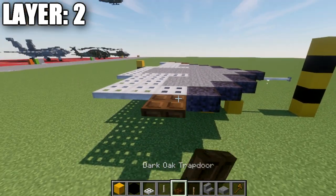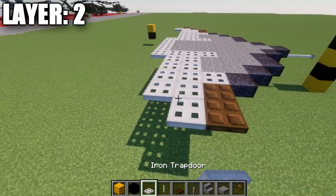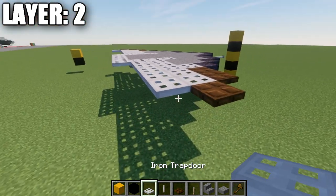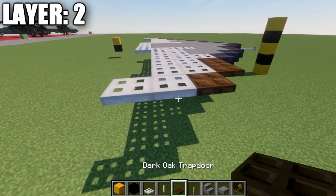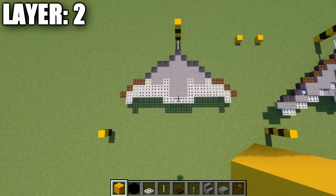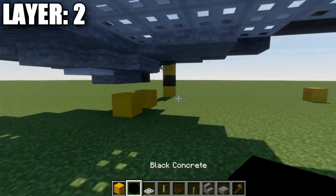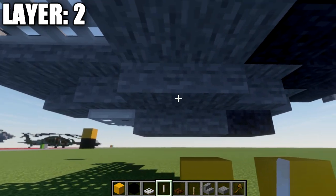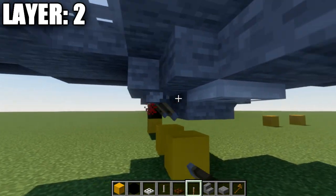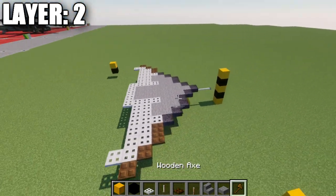Place down a polished black stone top slab coming off this stone slab, then two stone top slabs back and then two iron trap doors. Going out to this side, place a polished black stone top slab, followed by a row of three iron trap doors going back. Place a dark oak wood trap door coming off this one, then two iron trap doors back, then another dark oak wood trap door and two iron trap doors back. Continue placing dark oak wood trap doors with two iron trap doors going back, and then one more dark oak wood trap door to the side. Mirror what we did on the right side over to the left side, then on the bottom of these stone full blocks, place down levers and flick them so they connect up to the slabs on both sides. That wraps up layer two.